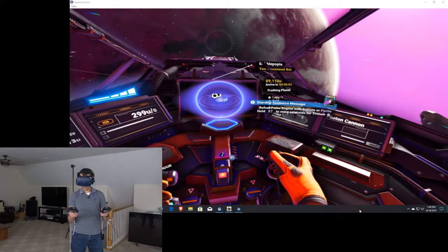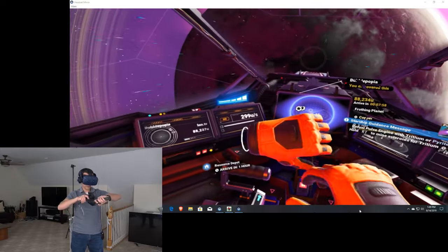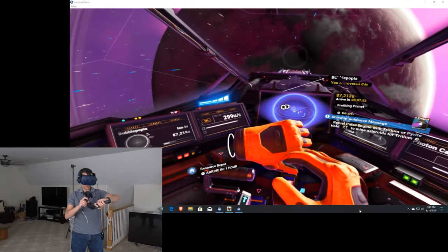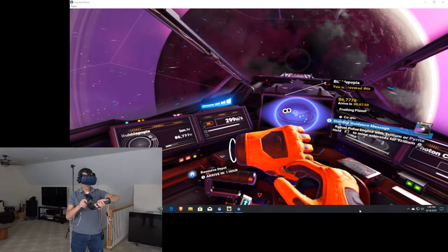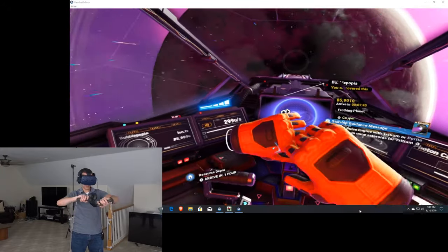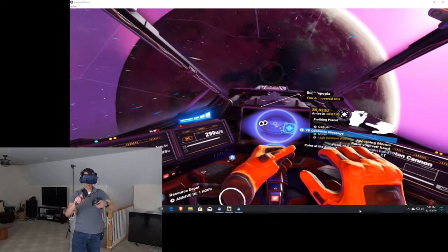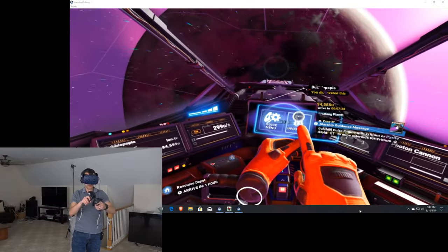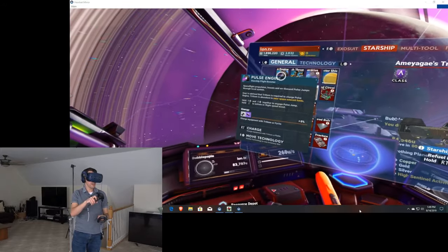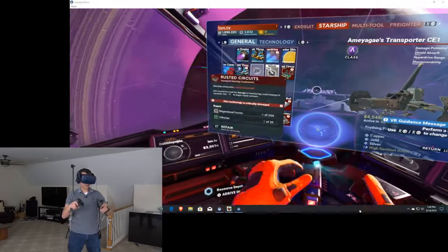Refuel pulse engine - hold right trigger. Accessing menus: raise your left hand, point at it with your right hand. I've got to figure out how to make my hand point here. This is where those knuckle controllers would probably work better. So I want inventory, then we go over to my starship, go to the pulse engine, and refuel it. So now we're good and I want to disable that menu.